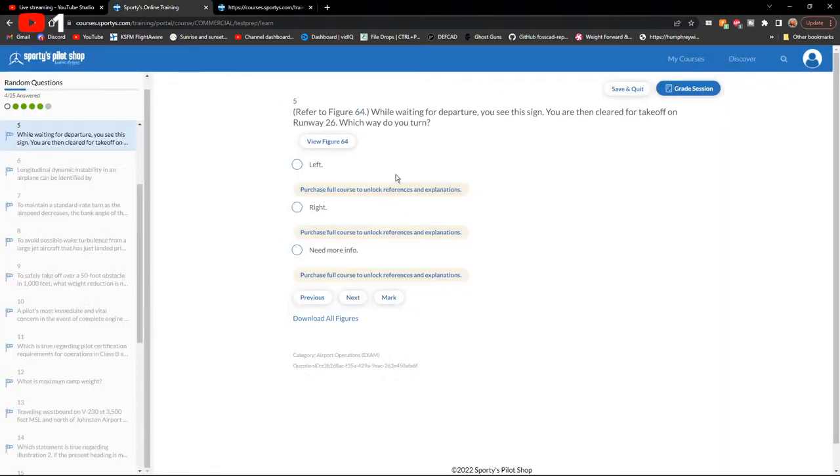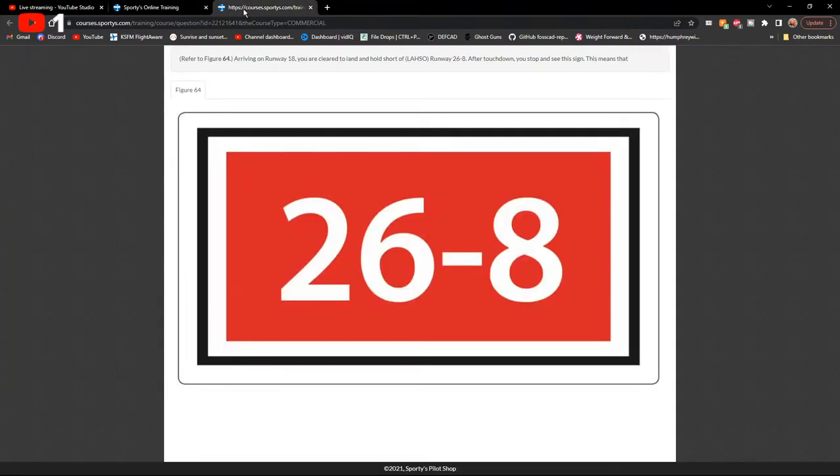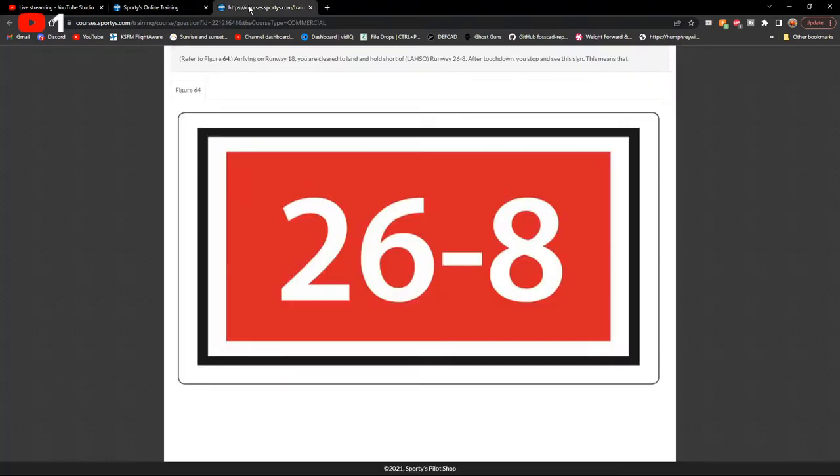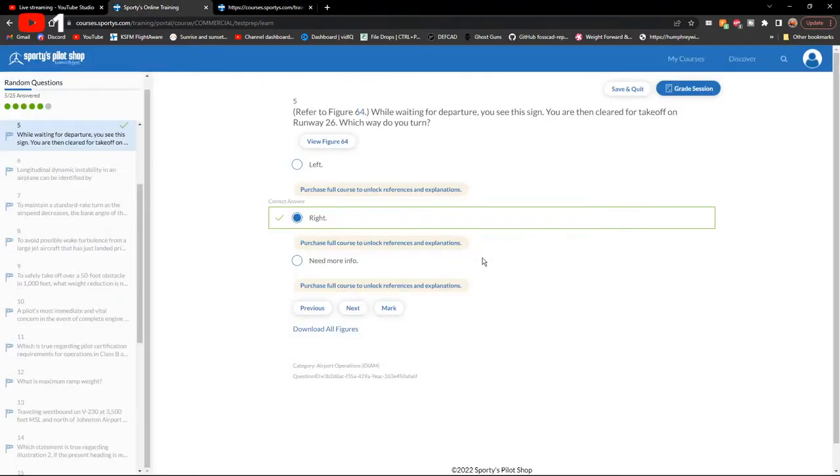Same figure 64: while waiting for departure, you're cleared for takeoff on runway 26 — which way do you turn? The numbers are on the left side of the sign, meaning the runway runs left to right, so you turn right. But actually 'need more information' could be correct if a short-field takeoff requires taxiing to the runway start first.